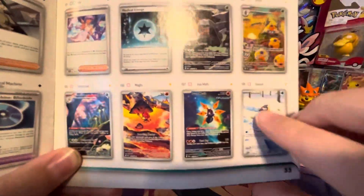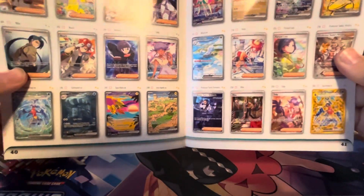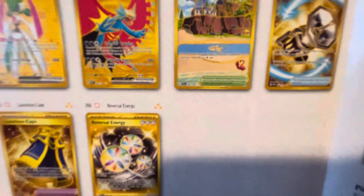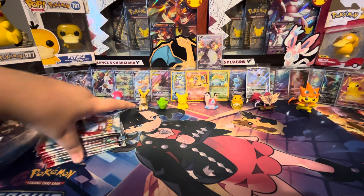We got all the Illustration Rares — a lot of Illustration Rares in this set. Then the Special Illustration Rares. And the Full Arts, or Ultra Rares, or whatever the rarity is. We'll start the Special Illustration Rares right there, and then the golds.